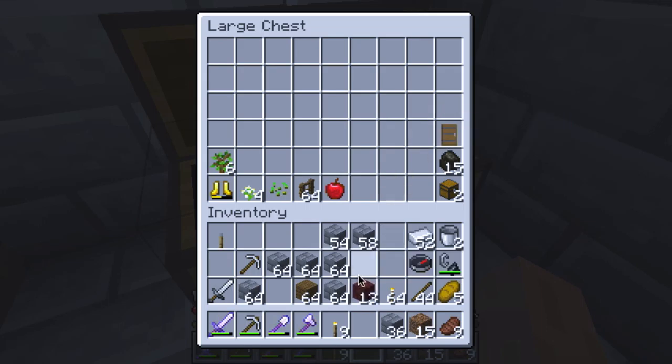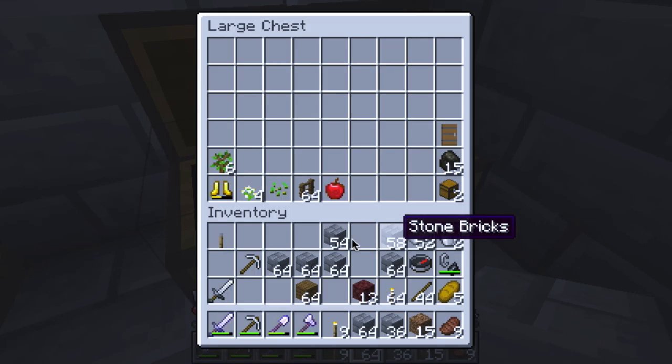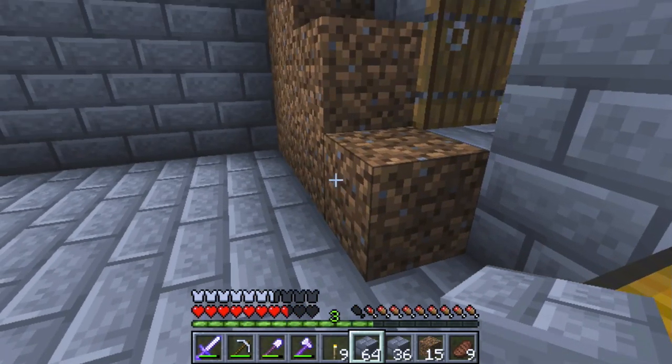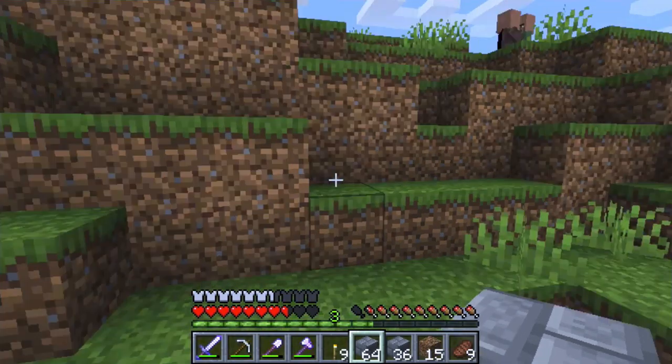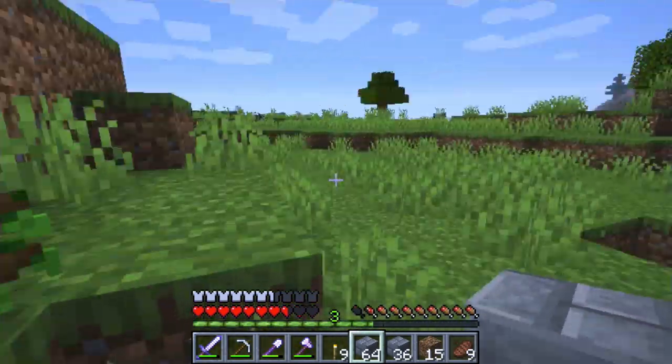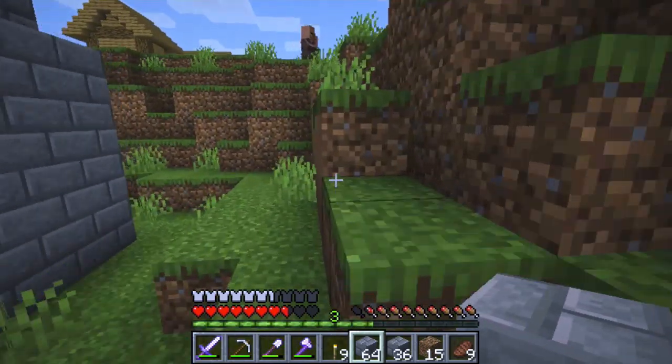Seems like I've got plenty of stone, but I definitely want a wood roof. I really like the way these roofs are on the villager homes, so I'm going to collect some more wood and start building. There we go — now I'm starting to collect all this good wood.